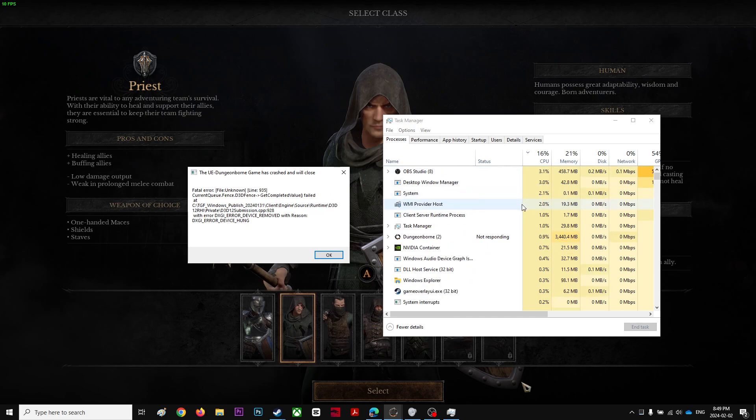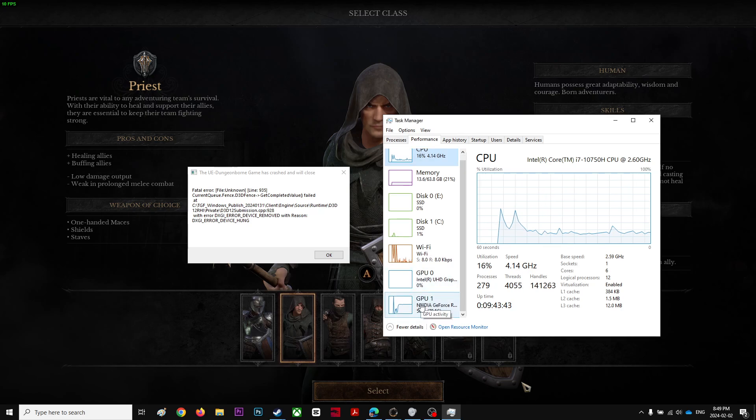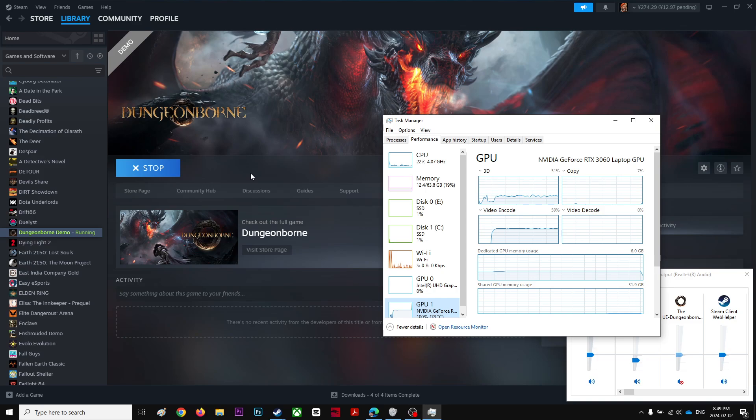This is my cursor. What I realized is that my CPU was using max. My CPU is at 4.4GHz but my base is 2.6. On the other hand, my GPU wasn't fully used. This is my GPU — it's a 3060. I don't know what's causing this error. Yeah, now this game just totally stopped.